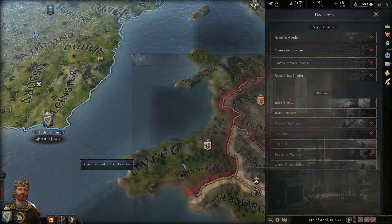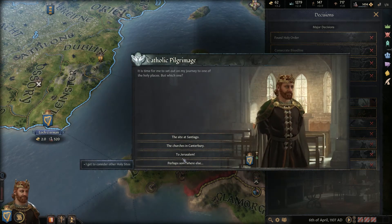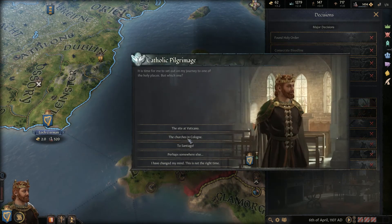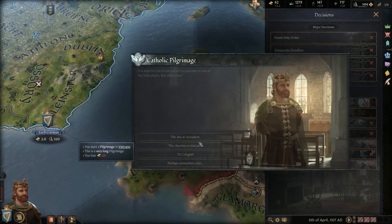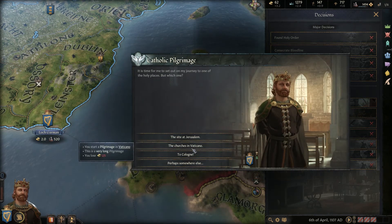Once you've done that and clicked on 'Go on Pilgrimage', you're gonna be presented with a couple of events and choices that you have to make that will affect the reward at the end of the pilgrimage.